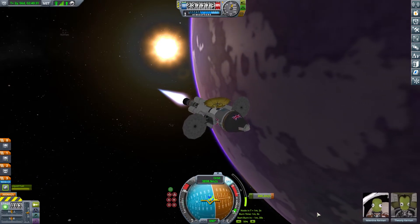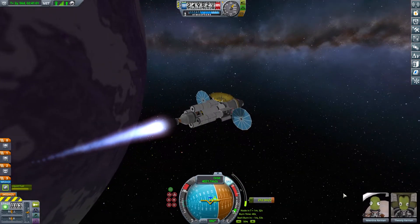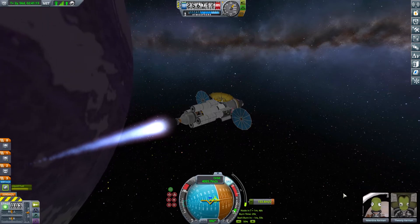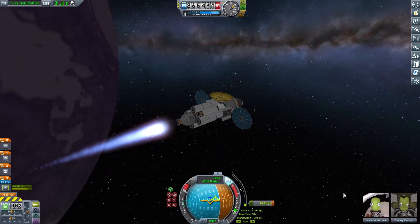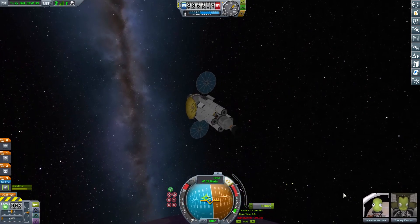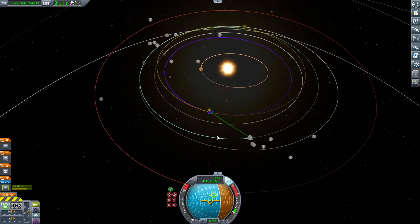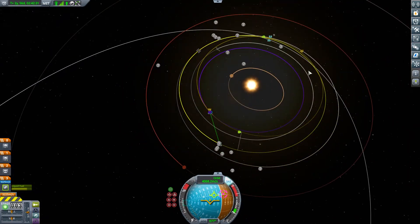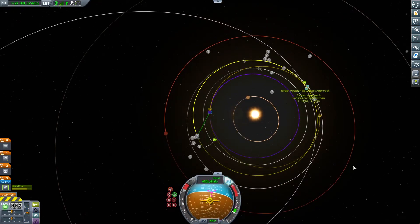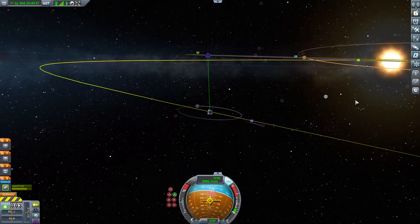We fire off the upper stage, using all its fuel, then switch to the nuclear engines. I'm really glad the upper stage was still attached — it gave us a big push to start the maneuver. I don't like slow starts to burns because I think it actually costs more in the long run. The nuclear engine tidies it up, and we're on our way back to Kerbin — Val and Thuli have spent a year around Eve.